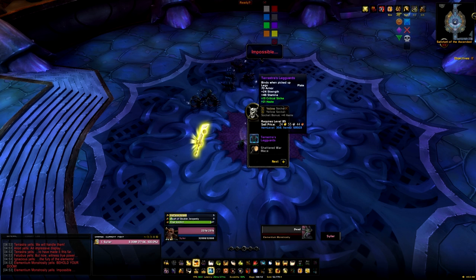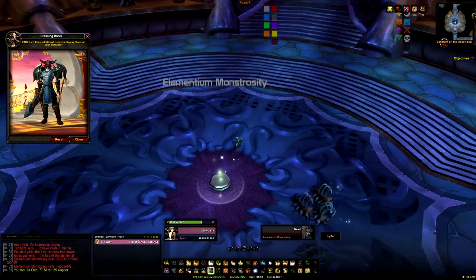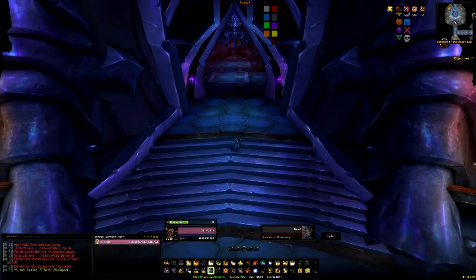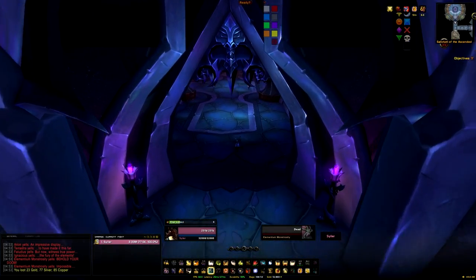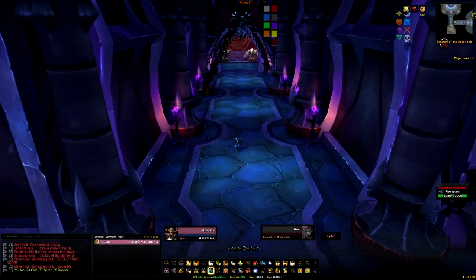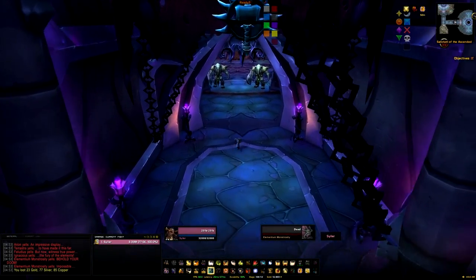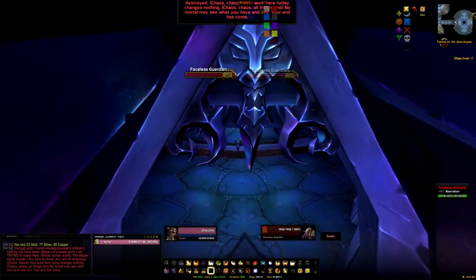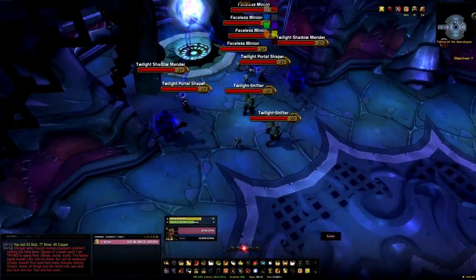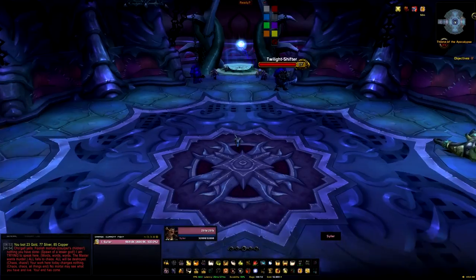We're on to the final boss now - we're going to run through to Cho'gall quickly and clear this final room. Basic trash, there's not really anything you need to know about it, just get it cleared down. These two mobs do disperse into blood things but with this much damage they don't, so it's not anything to worry about. We'll clear out both sides of the room just in case they have any CC or mechanics that could cause issues.